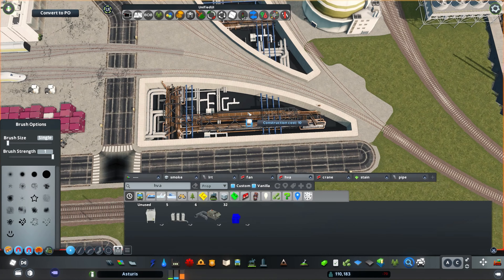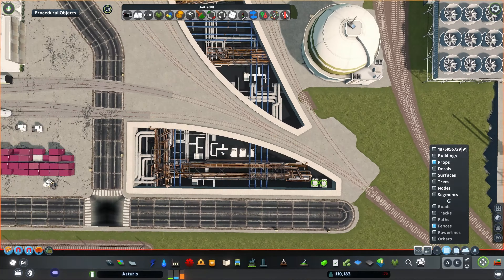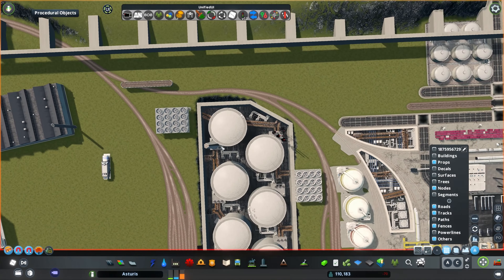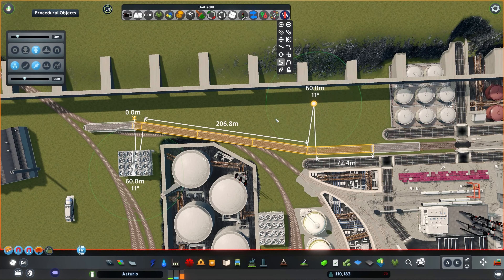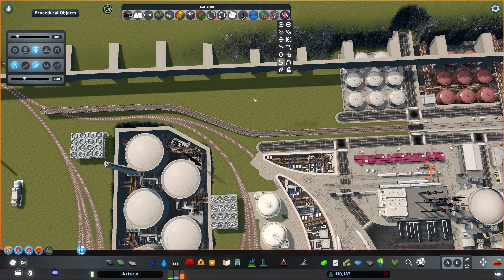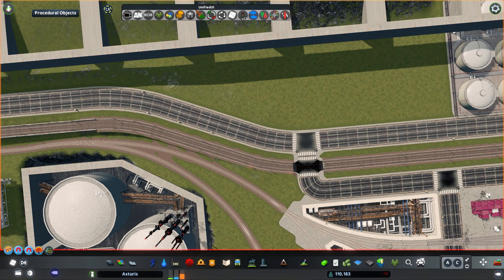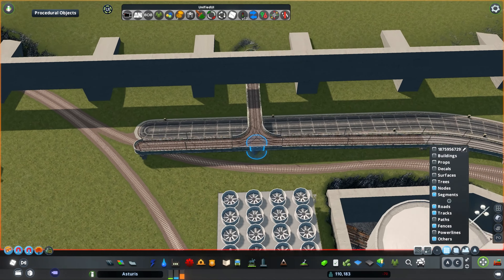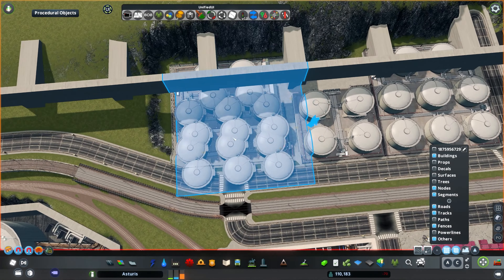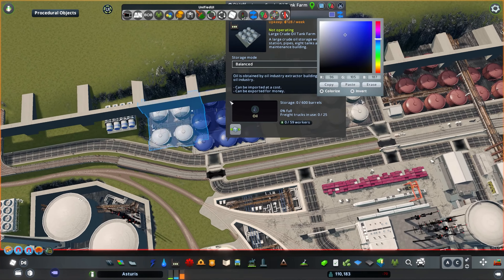I'm using the vanilla industrial roads throughout the entire place because there is just some detail on them that's going to contribute to that dirty, somewhat complicated look. I'm heavily recoloring them - actually recoloring them to like pitch black. They're not going to be all the way black, but they'll have this very dark texture below a much brighter wear layer. Unfortunately it's going to turn the intersections completely black, but I'm going to later fix that with intersection marking tools and add some cracked patterns on it.